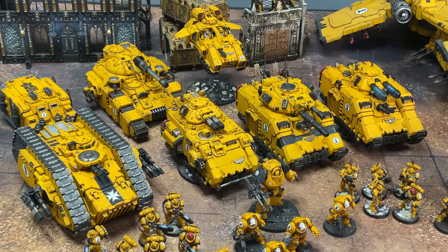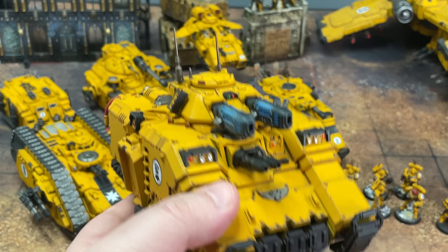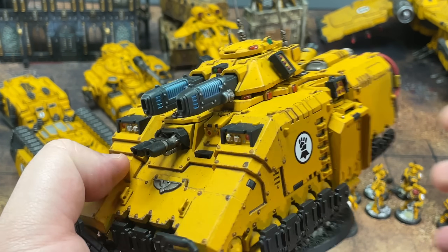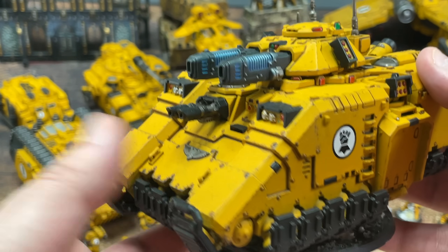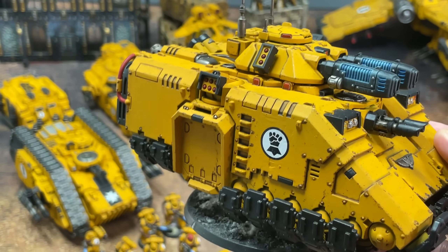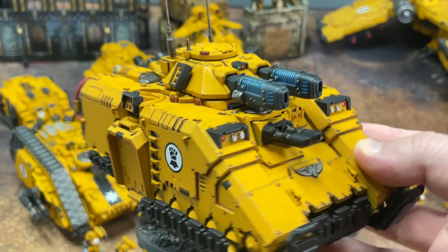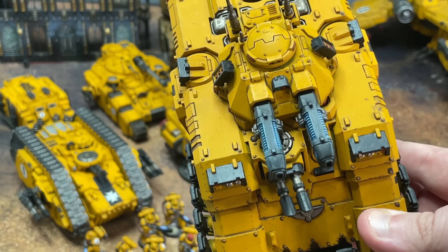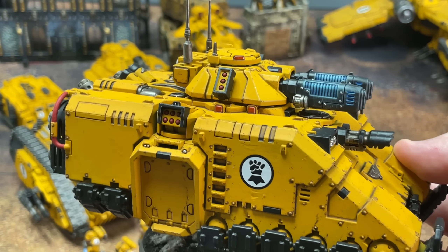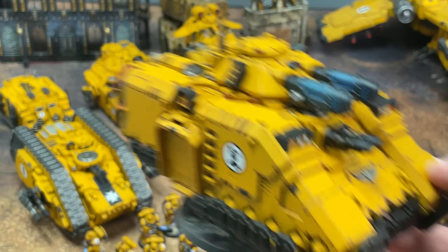Everyone always asks me about this tank. This is just a rule of cool tank — it's a Repulsor Executioner with some custom 3D-printed plasma cannons on there. It's got kind of that Command and Conquer tank vibe to it. I think you can find it on Etsy — search Valrak and you'll see it from the guy who makes them. It's just a bit of rule of cool; it stands out on the battlefield. It doesn't actually fire two macro plasma incinerators — it just has the Gatling cannon — but it makes it stand out.